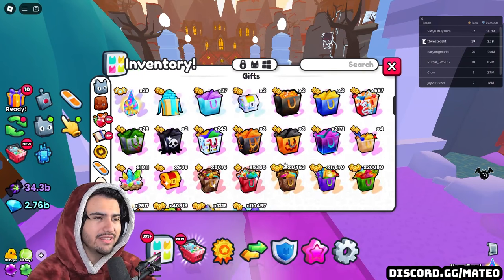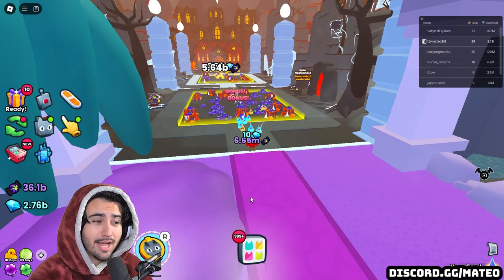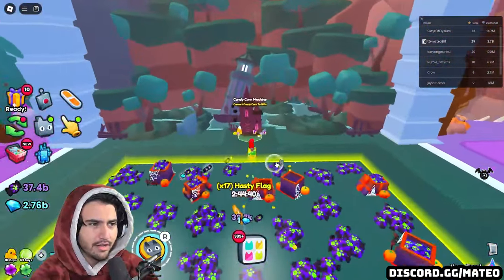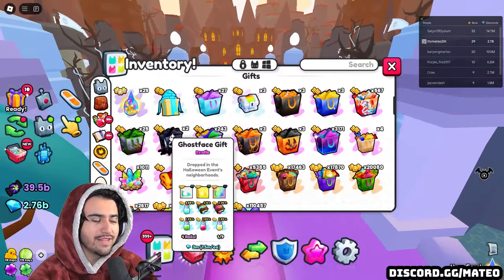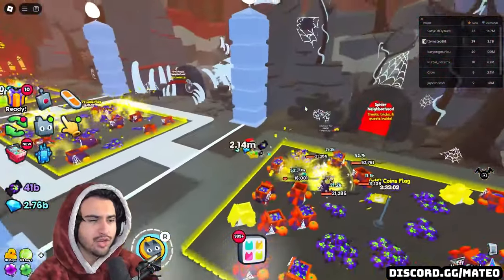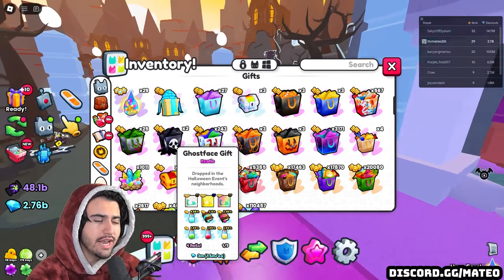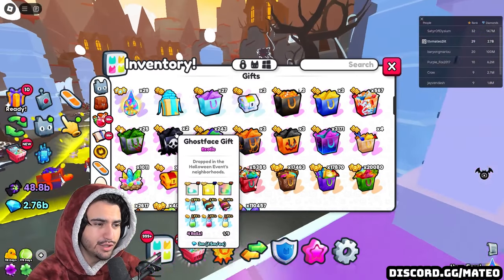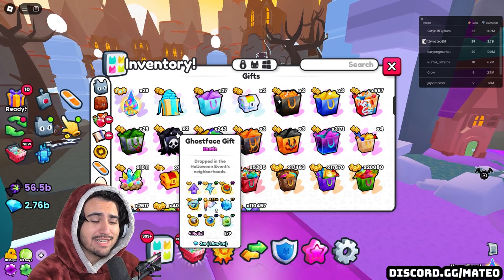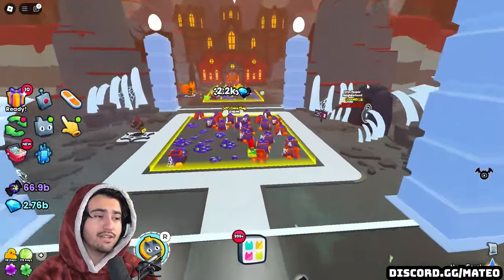Number two on the list is the addition of Ghost Face Gifts. These actually drop just from regular breakables, which is the first time in a while we haven't needed a special currency to craft gifts from a machine. You can also get them from trick-or-treating by knocking on doors. Inside the Ghost Face Gift you can get the Bunny Mummy huge, and the loot table also includes potions and enchants — though the top level you can get is just tier six, despite the game calling them high tier.